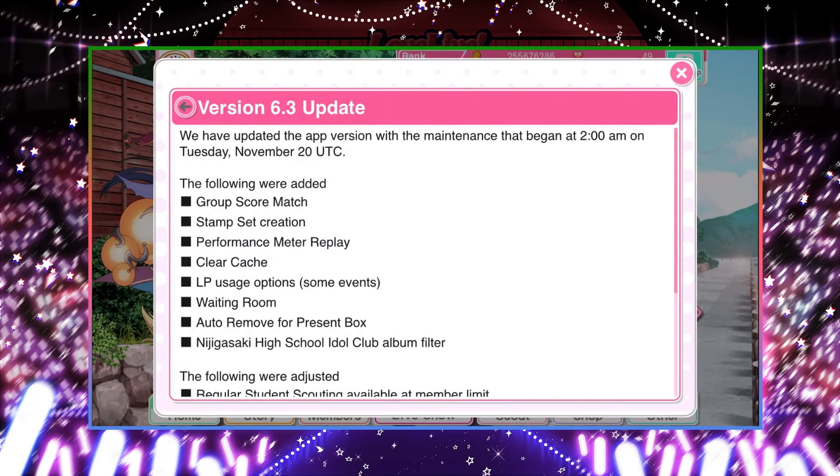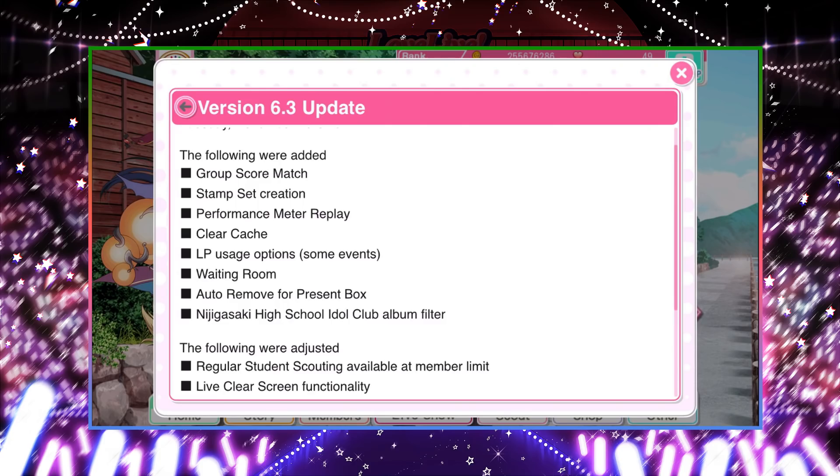Hey guys, we had a version update today, and I just wanted to make a quick video about both the version update as well as Part 4 of the 45 million players campaign. I didn't even know it was going to be a Part 4 because JP said there was only going to be 3 parts, but apparently on the worldwide version we're going to have a Part 4. So let's quickly go over the version 6.3 update — most of this stuff I've already talked about in previous videos, but I'll just do a quick skim through.